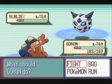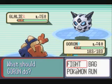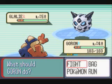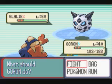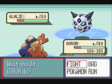First up is her Glalie. It knows Hail, Light Screen, Ice Beam, and Crunch. Glalie is pretty balanced overall — all of its stats are the same, so it's not weaker in Physical or Special Defense. So if you have a Fighting, Fire, Rock, anything like that that's super effective, go ahead and use it.